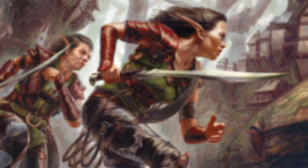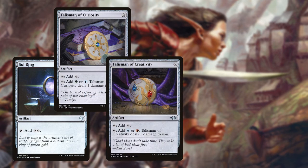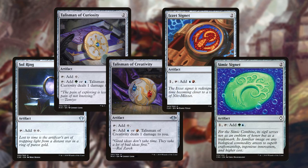Next we have some artifact ramp with Sol Ring, Talisman of Creativity and Curiosity, and Izzet and Simic Signet. These are amazing 1 and 2 drops that help speed up our gameplay and get us ahead of our opponents. We want our ramp early so we can use turns 4 and 5 to splash out some big plays. These cards can also be put onto the battlefield with our commander, so it's always fun to run these over Farseek and Rampant Growth, because those cards can get exiled forever.